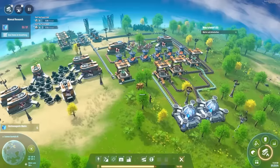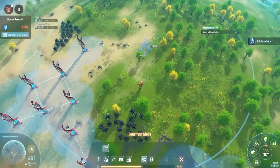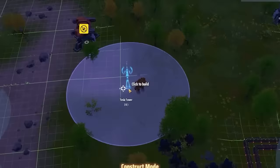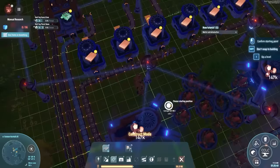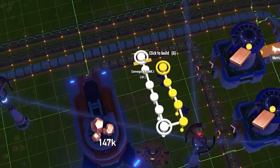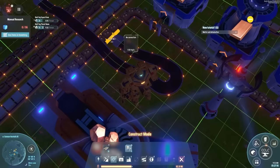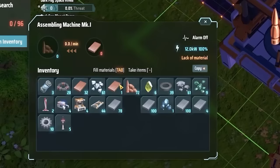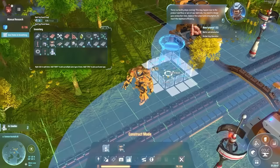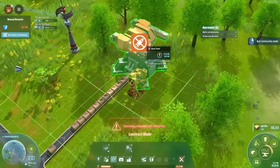It's probably time to get turrets going — these are kinetic energy weapons that use the copper bullet ammo. Let's place a couple of those, making sure they're powered with Tesla towers. Back where we're making copper, I run another conveyor up and over to an assembler set to make machine gun ammo. Ammo goes into the turret and it's ready to defend us — though I may need to remove some trees so it can see the enemies.